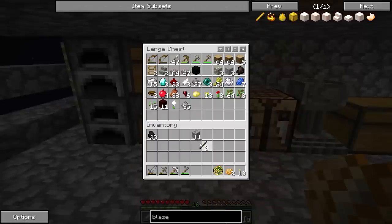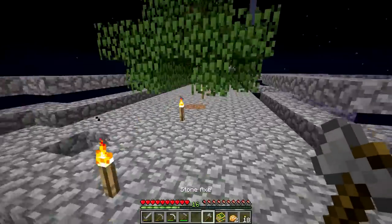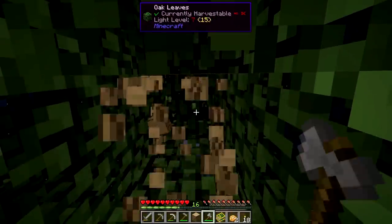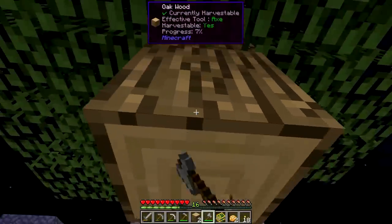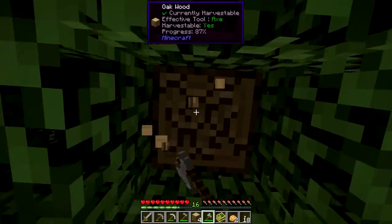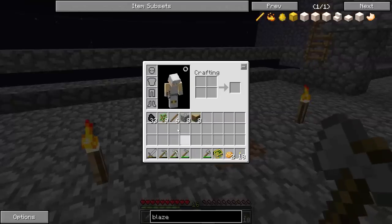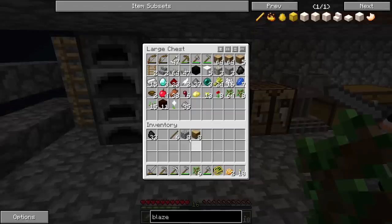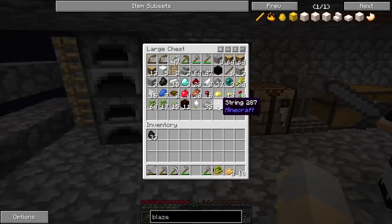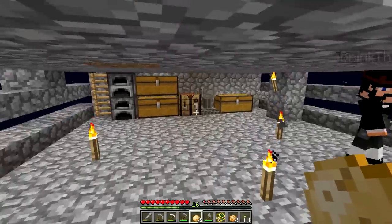I converted a lot to wool, but I don't know that there's a way to convert back into string. Breaking won't do anything — shearing it gives you the block. It's vanilla, so you're not going to be able to convert it back. We only have three string. It's certainly plausible that we'll end up with more string, though.